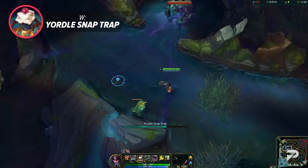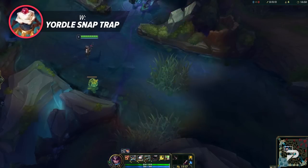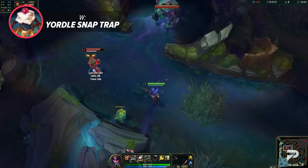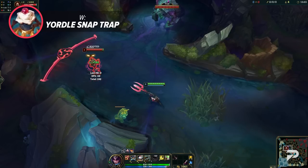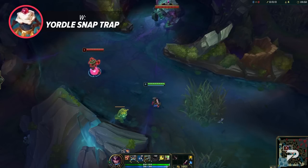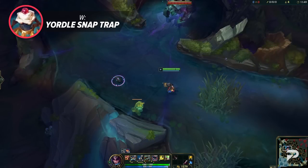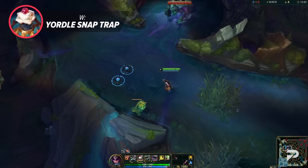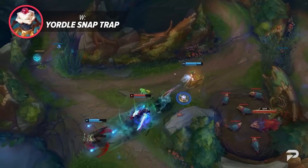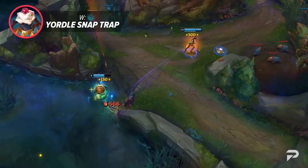Her W is Yordle Snap Trap. Caitlyn sets a visible trap at the target location that is untargetable and arms after 1 second, granting sight of the area for 1 second. When an enemy champion steps on the trap, they are rooted for 1.5 seconds, revealed for 3 seconds, and become immune to further traps for 3 seconds. This ability works on a charge system — depending on rank, you can hold between 3 and 5 traps. If you place a new one beyond the maximum on the ground, the oldest one breaks.